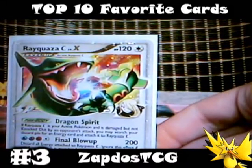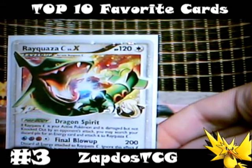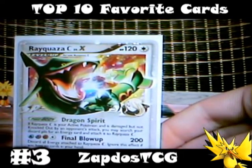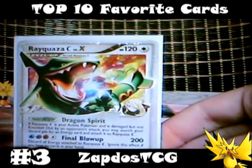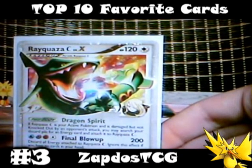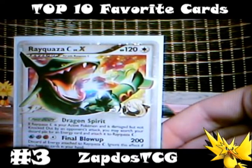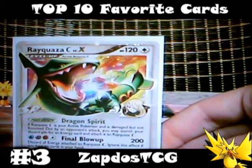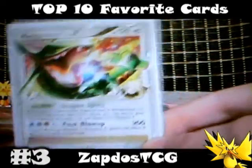3rd place is for Rayquaza C Level X from the Supreme Victors set. On this card Rayquaza looks really awesome — I think he's about to fire a Hyper Beam or something like that. He can deal a devastating 200 damage with Final Blow Up, but you'll need 4 energies: a water energy, a psychic energy, a fighting energy, and a colorless energy. And after all the work you've done to set up your Rayquaza C, you'll have to discard all energies after the attack, which is pretty bad. But you can ignore this effect if you have no cards in your hand, so you'd have to build a deck with lots of discard cards, like Junk Arm for example. His pokebody helps him set up as well — if Rayquaza C Level X would be damaged by an attack and is not knocked out, you can search your discard pile for an energy card and attach it to Rayquaza C Level X. This card really deserves to be number 3.